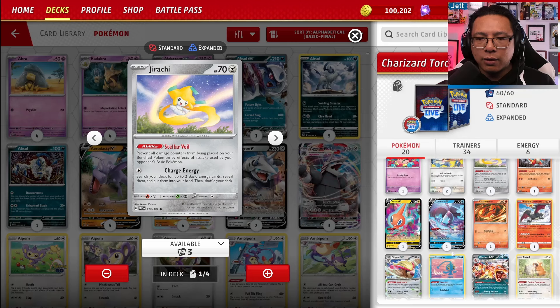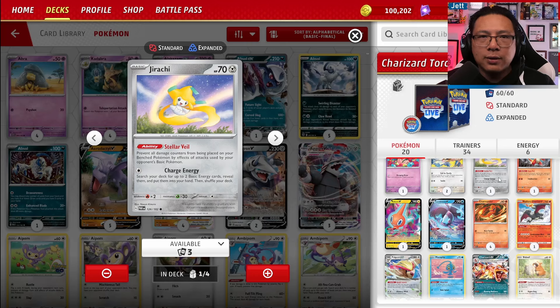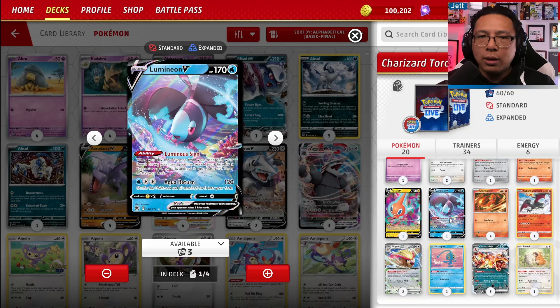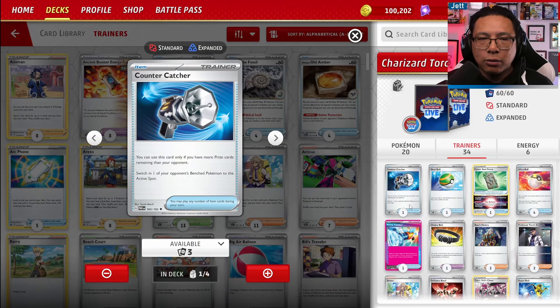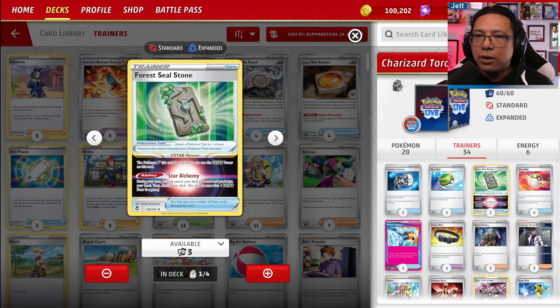For protecting the bench, we've got Jirachi and Manaphy. Jirachi blocks damage counters, Manaphy blocks damage — this is going to block stuff like Lost Mine, and Manaphy blocks Moonlight Shuriken off Greninja. We also have 1 Lumineon V for grabbing a supporter of our choice. Oftentimes we're going to be using Arvin to grab a Rare Candy and a 4 Seal Stone, which gets us the second piece to get rolling. For trainer cards, 1 copy of Countercatcher — when we're behind on prizes, we can just gust up a benched Pokemon into the active. We've got 1 Nest Ball to get a basic down.